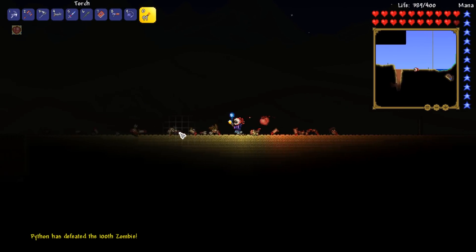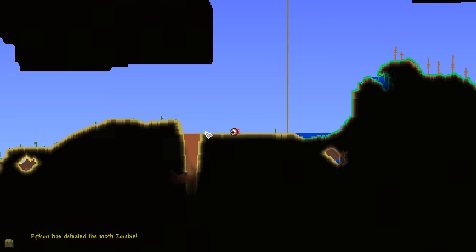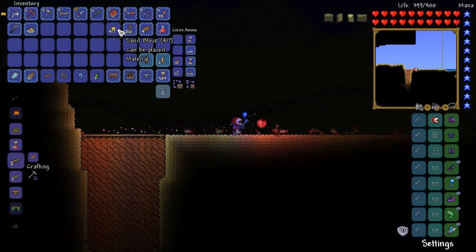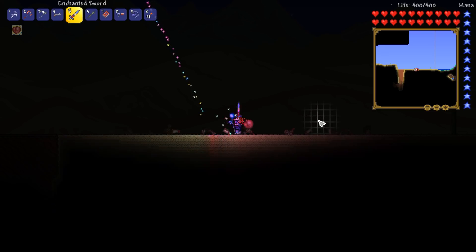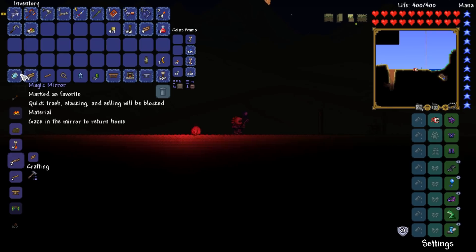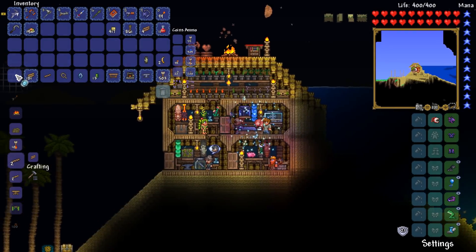I've gone ahead and smoothed out a whole bunch of the desert here up until the little anthill entrance. As a result, we've got 417 sand blocks, and I feel like that's going to be enough for what we need. Let's magic mirror back.